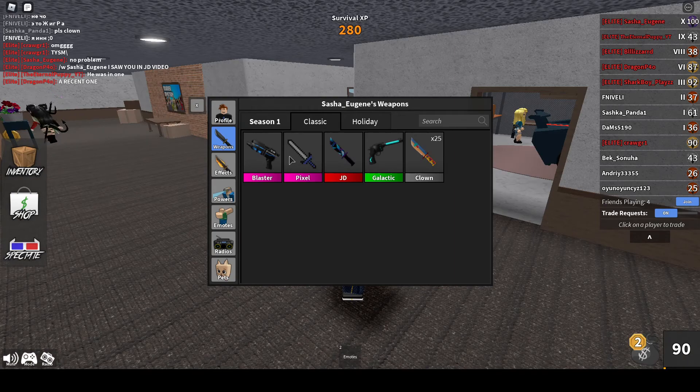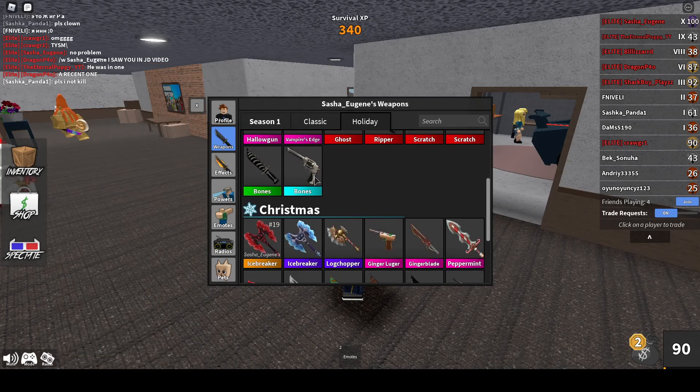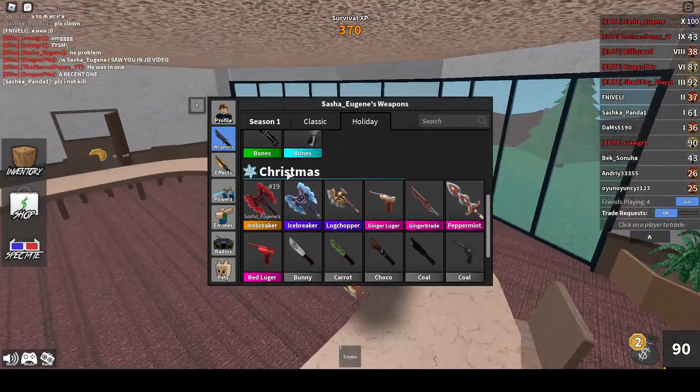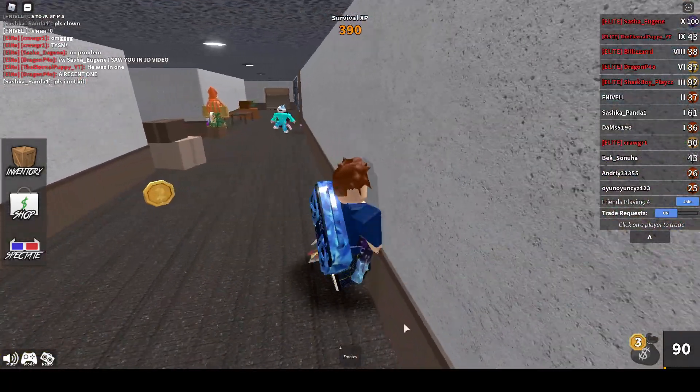Very clean inventory. And here's the rank 52 blue vampire's edge. Then we have his red icebreaker, which looks really, really cool. That's a really cool inventory.